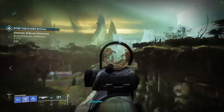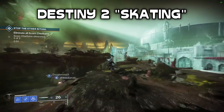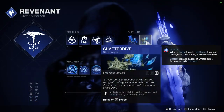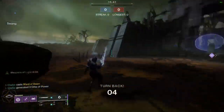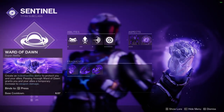Welcome back to another Destiny 2 video. Inside this video we're going to cover the term called skating. You might hear it quite frequently, especially when it comes to people utilizing their movement — things like shatter skating for hunters, bubble skating for titans, and even whale skating. These are popular terms in Destiny and this video is going to cover how you can utilize them to your advantage.